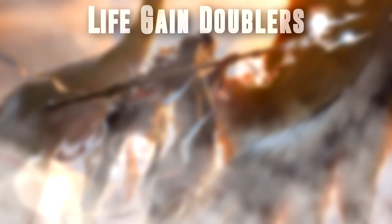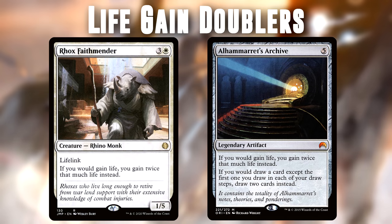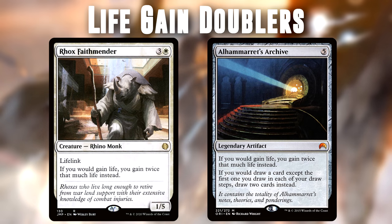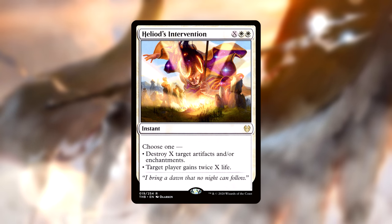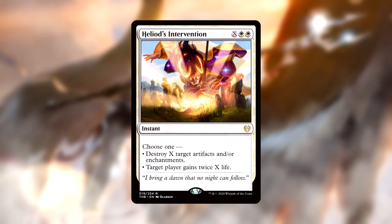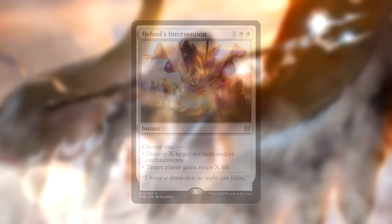While we're gaining all this life, can I interest you in doubling that with Rogue's Faithmender or Alhammarret's Archive? The Archive even doubles as extra card draw and is a little tougher to remove. Heliod's Intervention is just an amazing white staple in our opinion, and this deck gets to leverage that second mode better than almost any other, so that is an easy include.